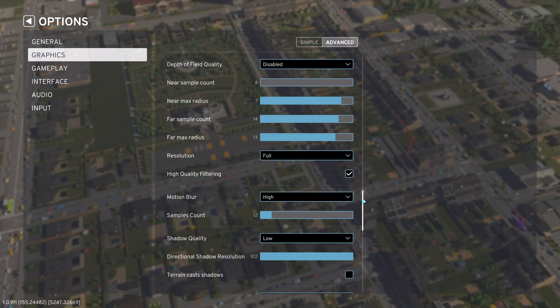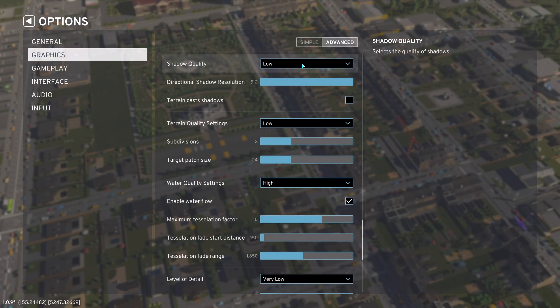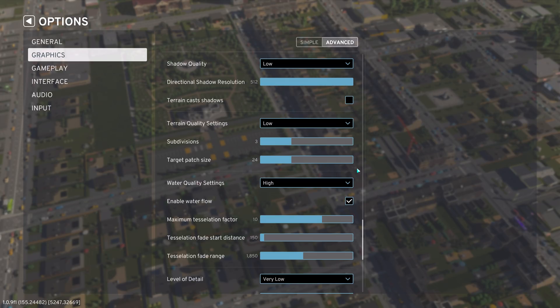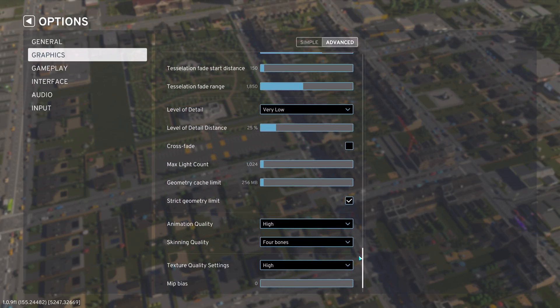Depth of field: disabled — it gives a small FPS win and I didn't notice any visual change. Motion blur I left at high, but you can turn it lower if you don't like motion blur. Shadow quality we set to low — visually the difference is barely noticeable but it does give a nice FPS boost. Terrain quality we also set to low — a minimal FPS win but also a minimal visual impact. Water quality we leave at high — there's no performance win if you turn it lower.